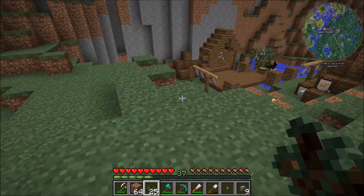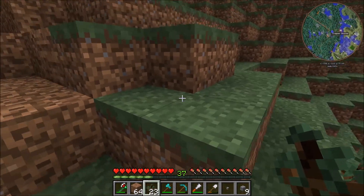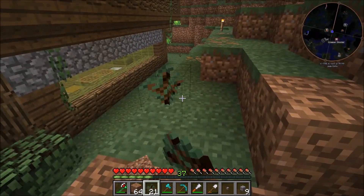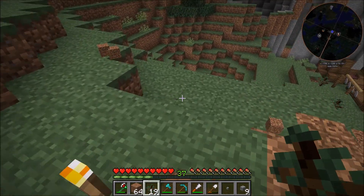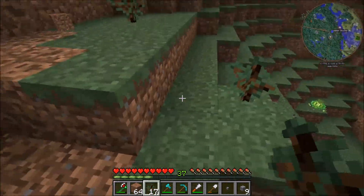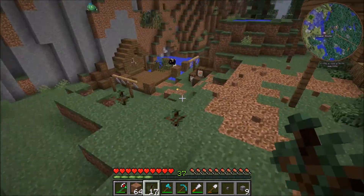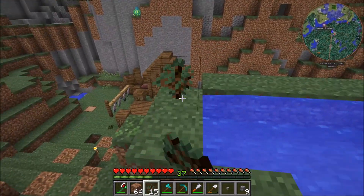I don't know what the trees will look like when they grow closer together, but I really want it to be like a densely wooded area. I'm just going to throw a decent amount of trees down — not that close — and I'm going to bone meal the hell out of them and see what it ends up looking like.